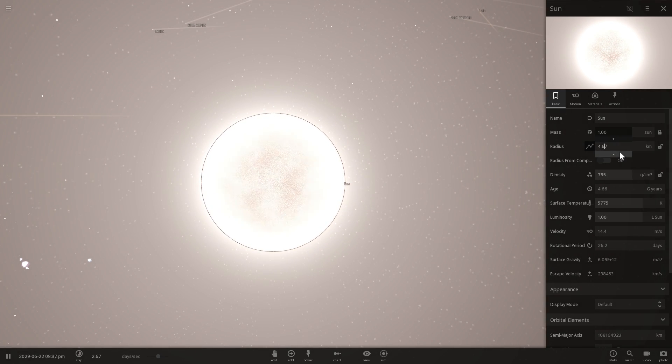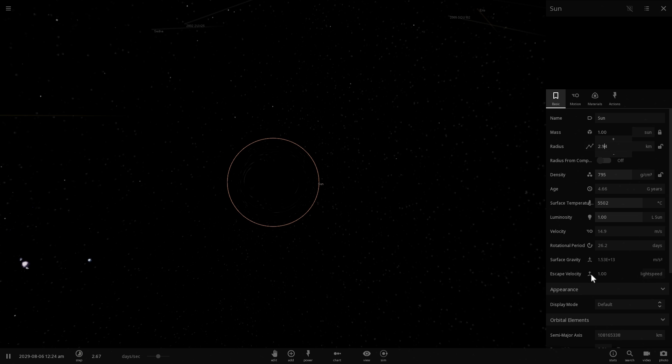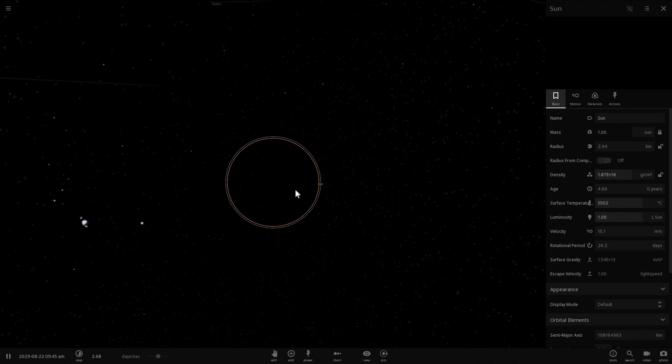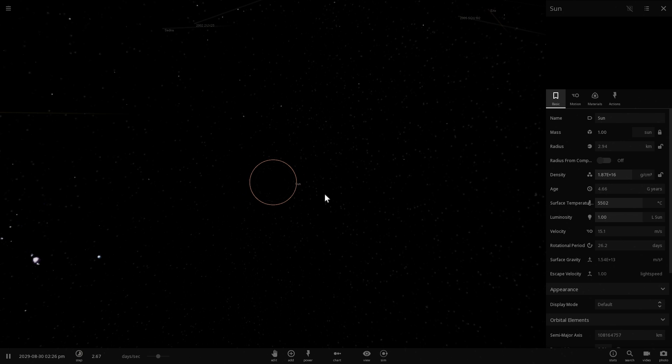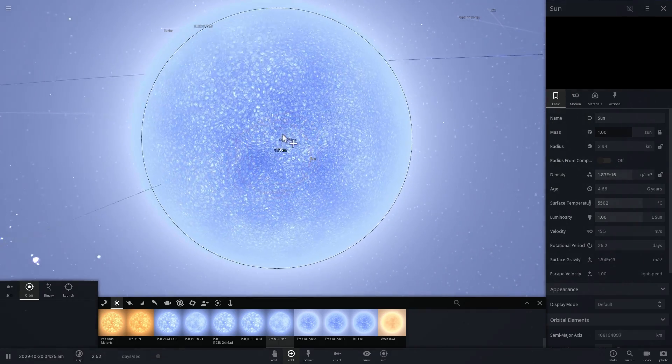At 4 kilometers radius the escape velocity is 260, 270, 280, 290 — and there we go. As soon as this value becomes the speed of light, this becomes a black hole. The radius right now is about 3 kilometers, which is smaller than the smallest possible neutron star. Compared to something like the Crab Pulsar, it is actually much smaller than it.